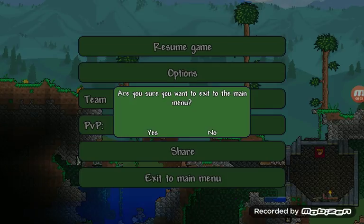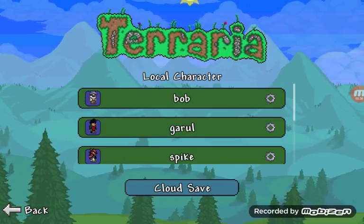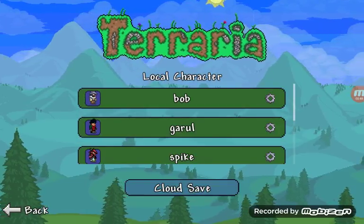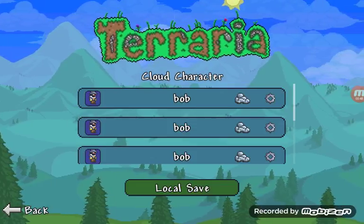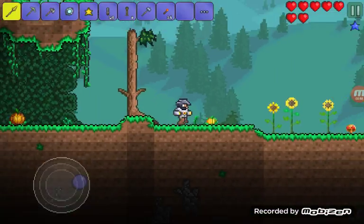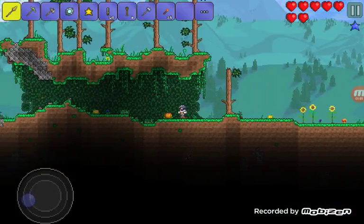All you need to do is just save him to the cloud and keep doing this until you have enough of the things you want to duplicate. When that's done, go to that world — and this is the cloud saved character.